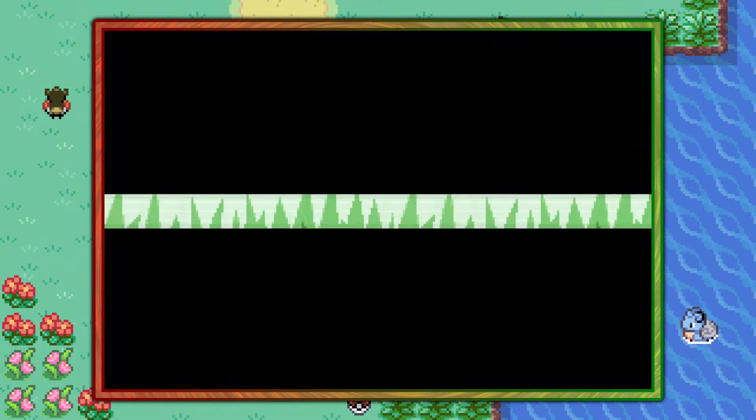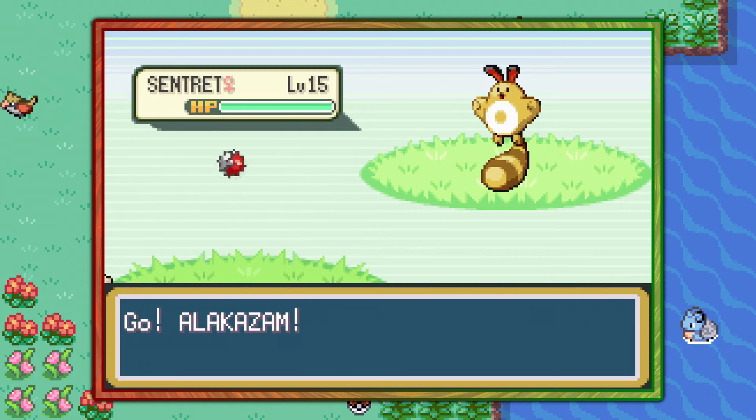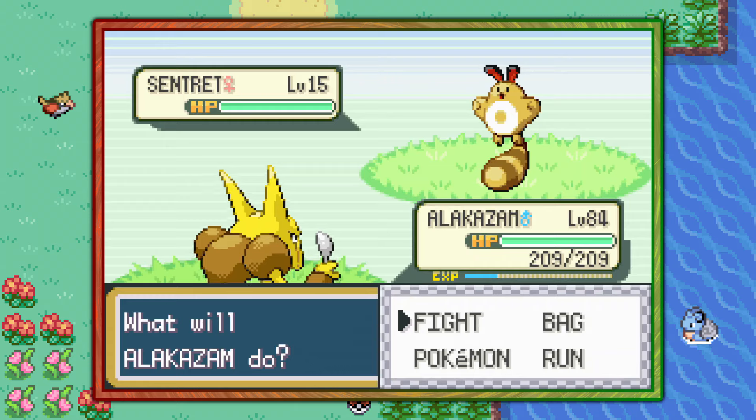In this grass here you have a 30% chance of finding a Sentret. That's pretty much how you find the Scout Pokemon Sentret in Pokemon Fire Red and Leaf Green.